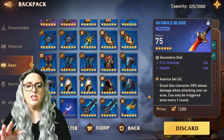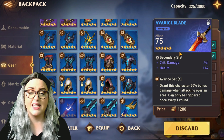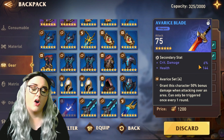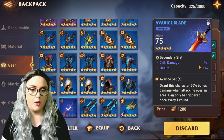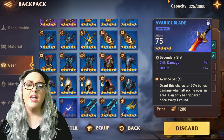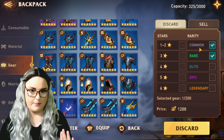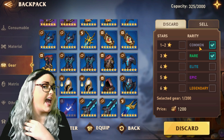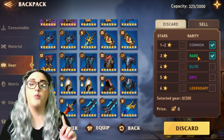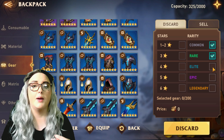This is an elite piece of gear, so it's blue. You can see up here for the weapon the main stat is attack, and down here are what we call substats. Substats are very important and crucial for helping you get a bit farther along because they can boost your stats. Common items — gray — will not have any substats, which is why you don't want to keep those. Rare items — green — are only going to have one substat, which is also why you don't keep those. You can keep anything that is elite or above.